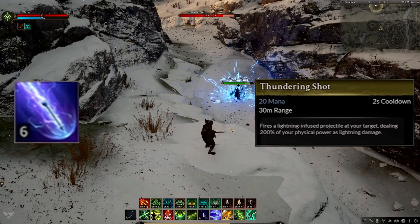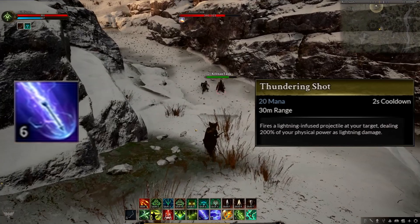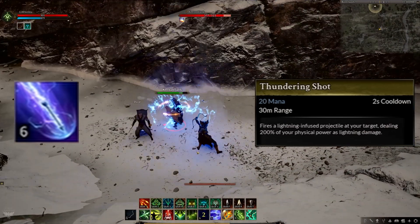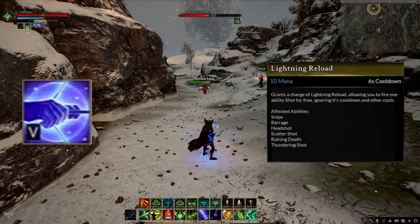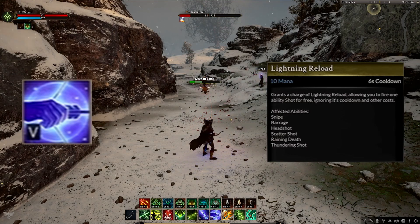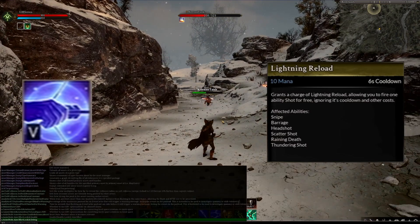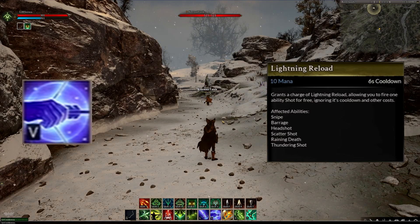Thundering Shot was the next ability showcased. This ability has an extra effect if your target is more than 10 meters away, as it does some splash AoE damage. It had a 20 second cooldown as well. Next we saw Lightning Reload, which allows you to use an ability without triggering its cooldown, or to use an ability that is currently on cooldown. This can be used to do a burst combo with abilities like Headshot, especially if you have the 50% cooldown reduction with a mark on your target talent, to squeeze in 3 headshots pretty quickly.